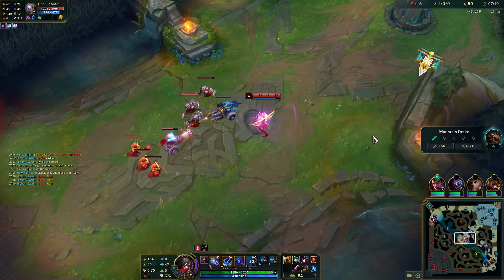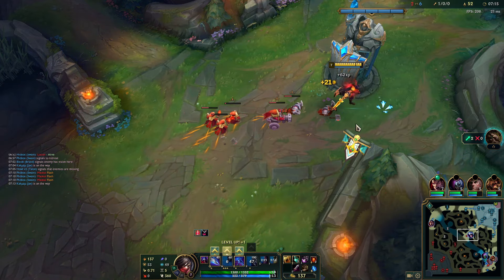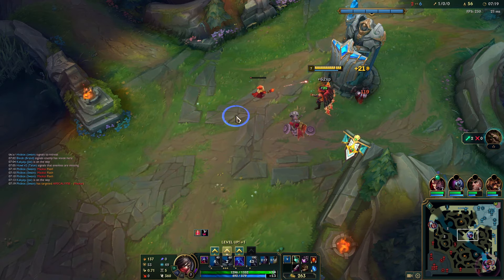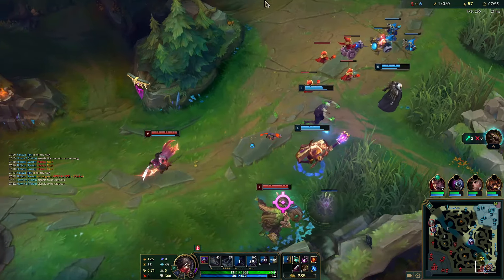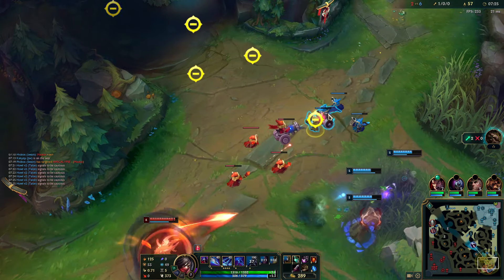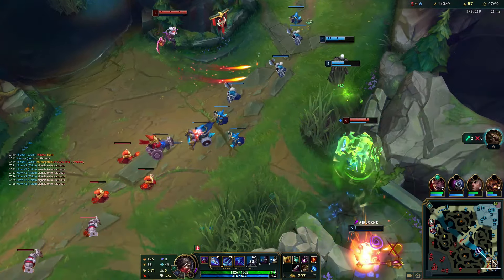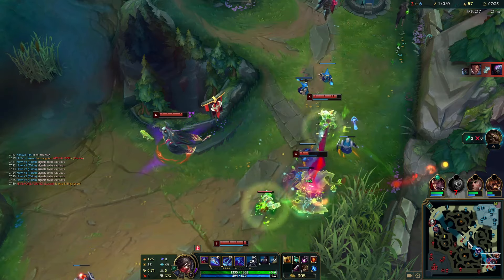The thing is in this matchup I'm not gonna look to trade with her anymore — even though I'm winning, I'm still not gonna be able to win the trades. So I'm literally prioritizing the fact that I can just out-roam her. I'm going to itemize in a way that helps me do that better. I still go for Tiamat here just so I can push quicker. I should just run back to mid.